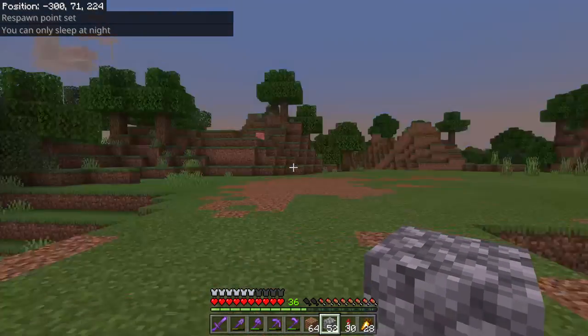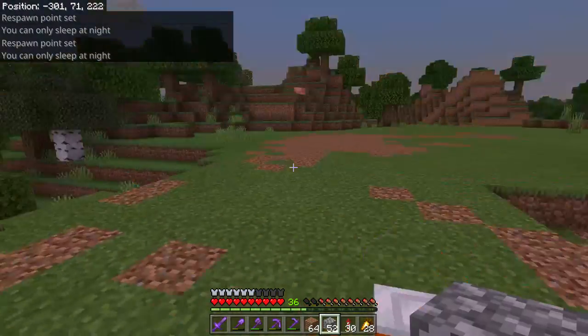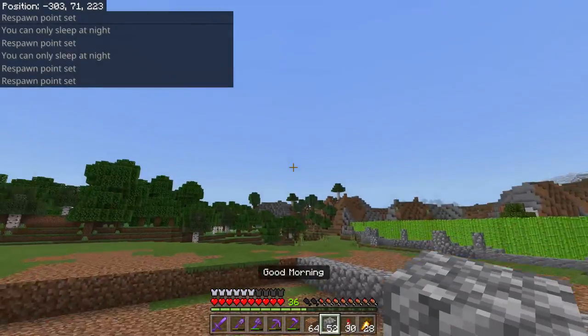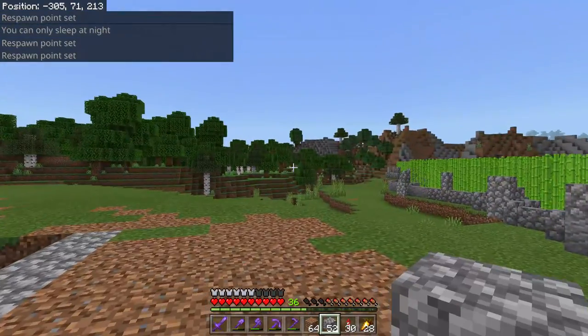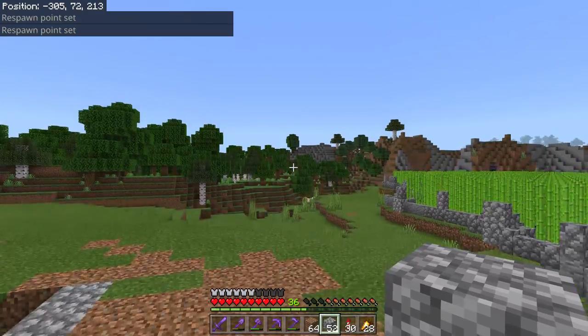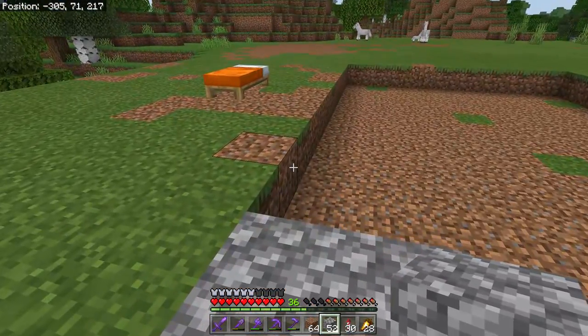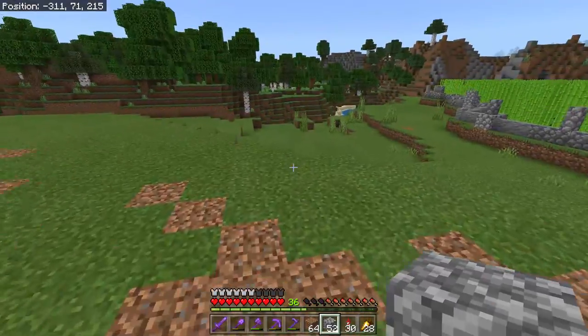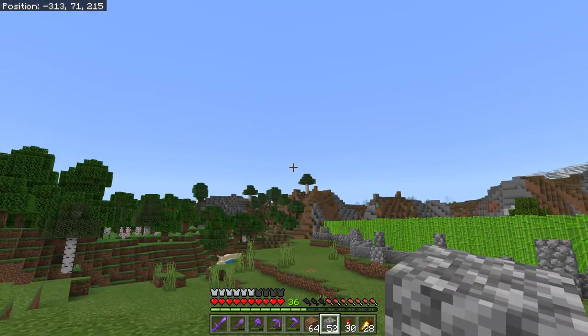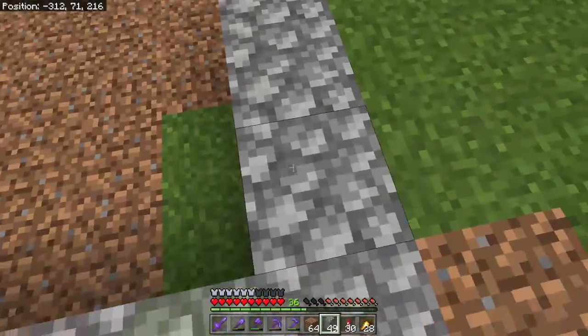I had a terrible thing happen to me — I can now look over there and see that at my farm, somehow a creeper spawned. I think what happened is maybe a skeleton tried to shoot me and hit a creeper, but there was an explosion. I didn't die, but I came back and all of my trident killer was exploded and everything was full. Oh man, it was a nightmare.